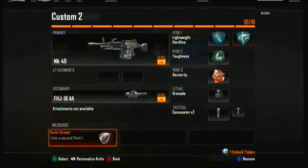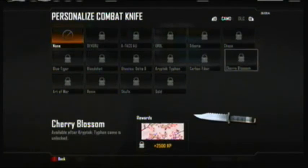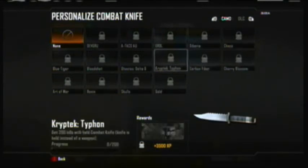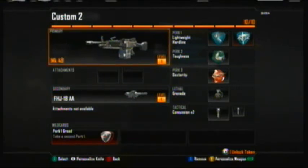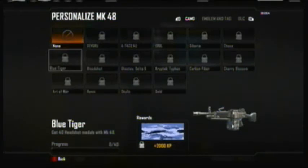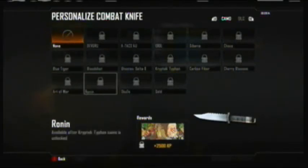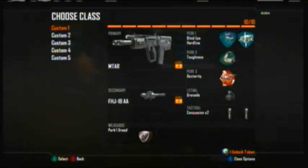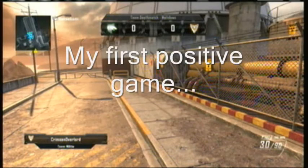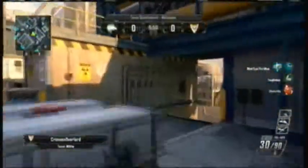The Create a Class system now uses what I've heard dubbed the ten point system. I don't know if that's the official title or just what people call it, but I like it. You no longer basically have to pick a primary and a secondary and three perks and a grenade. You actually get ten points, and everything you put in your class costs one point. So it's possible to have a class with literally nothing but a combat knife. And if you add perks to that, you can have a knifing-only class with no gun in hand, meaning even if you hit the trigger, you're still knifing.